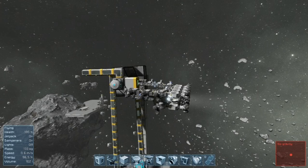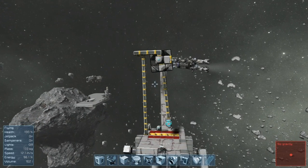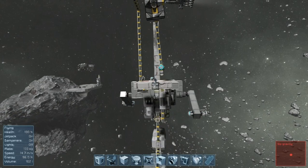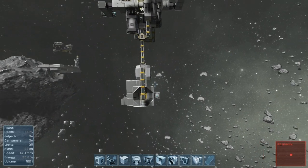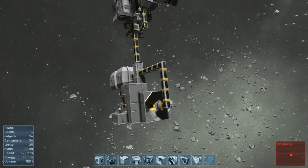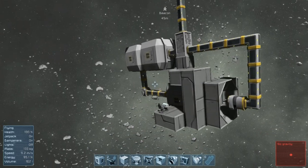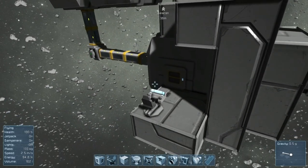Our goal will be that the ore will be unloaded from the ship, it will be split evenly between all available refineries, the refineries will be kept empty, the assemblers get whatever they need immediately, but all the products are immediately emptied out. Ideally we want everything that's not currently in use to be in a cargo container. This is how we want the conveyor system to work.